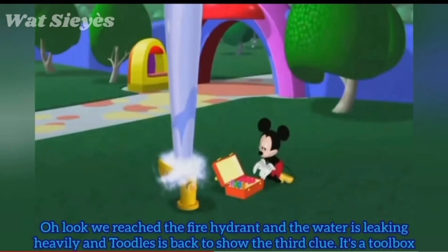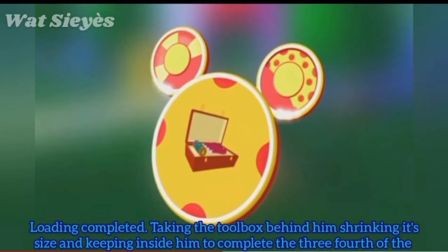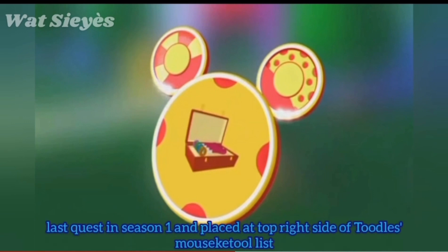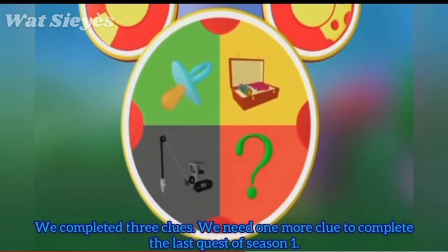We reached the Fire Hydrant and the water is leaking heavily. Toodles is back to show the third clue — it's a toolbox. Loading completed. Taking the toolbox behind him, shrinking its size and keeping inside him to complete the third clue of the last quest in Season 1, placed at the top right side of Toodles and Mousekedoer. We completed three clues.